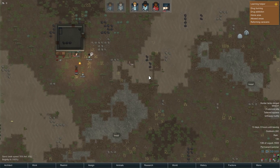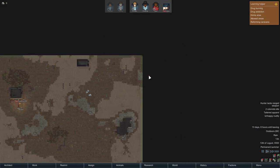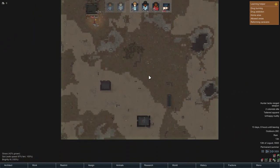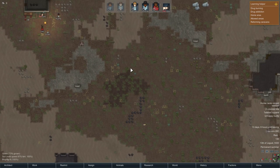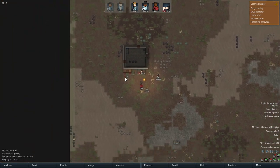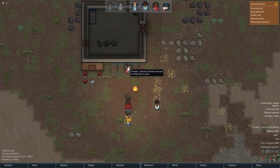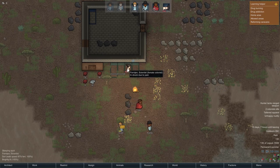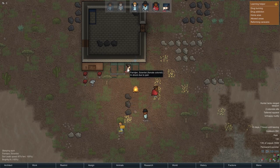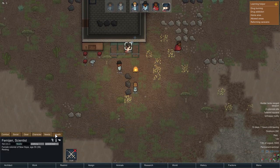Hello and welcome back to my Grimworld Let's Play series. In this episode we are picking up exactly from where we left off. In the last episode our caravan arrived at this location to save - I forgot to look up the name again but Furnigen I guess - correct me if I'm wrong, I'll look it up myself.